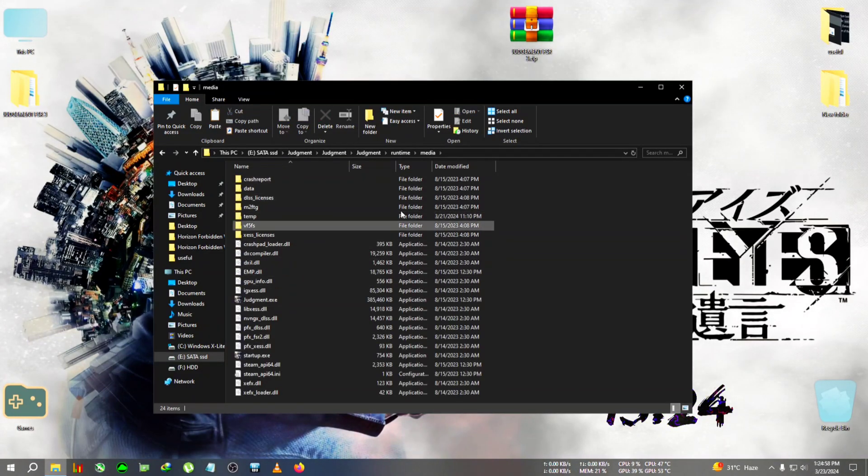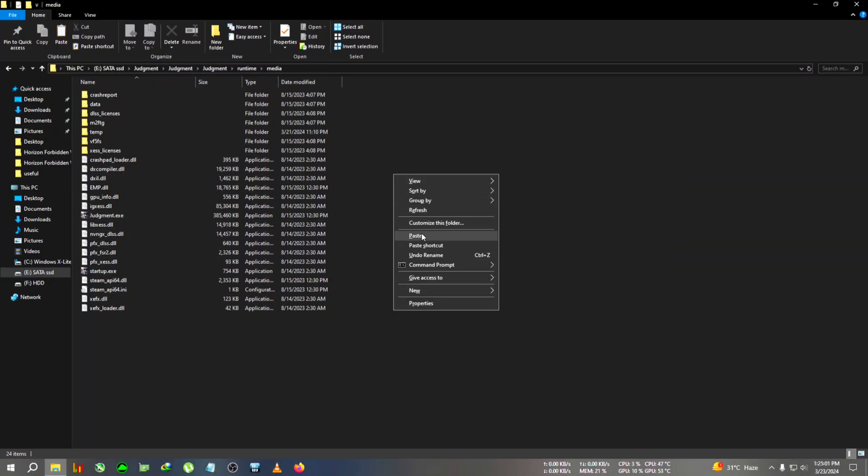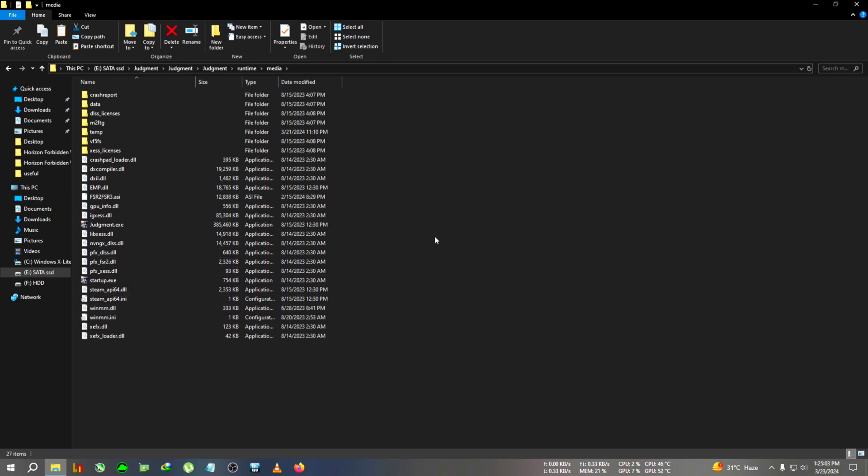Here it is — after that we go to runtime media, where the judgment.exe is located, and we paste everything right here. No need to do any editor tweak because by default we will be using FSR 2.1, and FSR 2.1 is supported by every card. So no need to do any tweak or anything — just run the game.